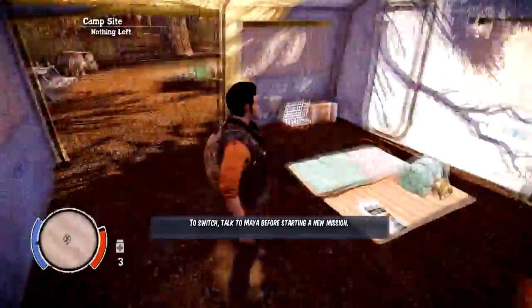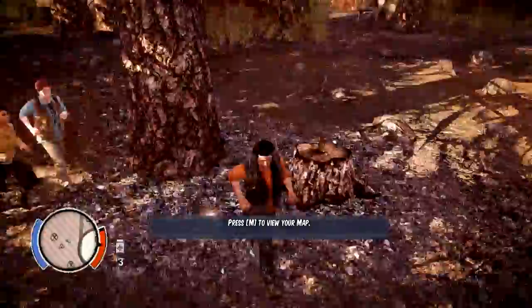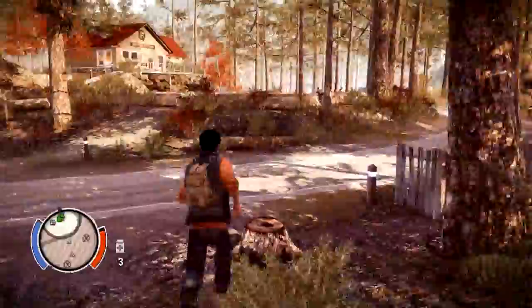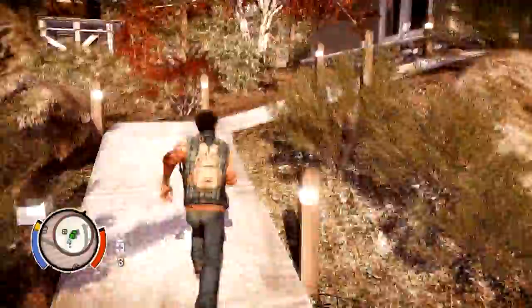Nothing left here - this camp is empty. That's my friend Head. Hey Head - I'm sure Head will turn into a zombie. I mean, you look so dumb. One shot kill! Those guys don't need me. I'll just go right away and meet you up there.